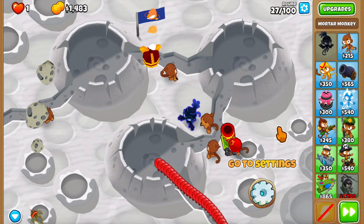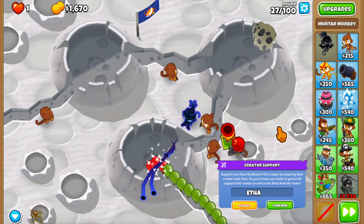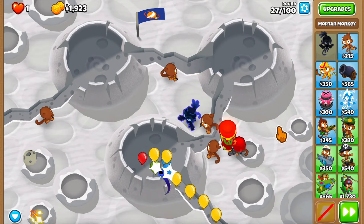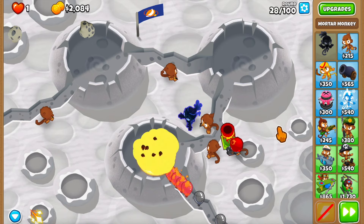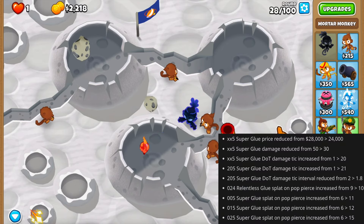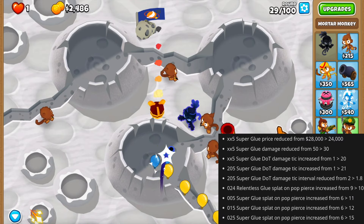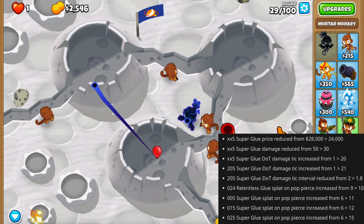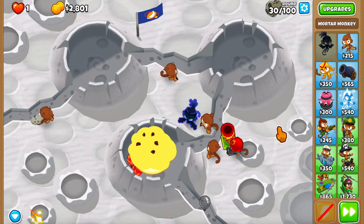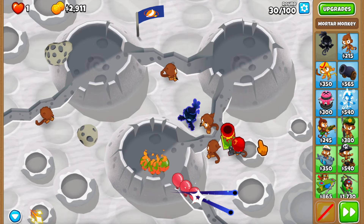My question is: are we not going to have extra damage sources to proc this thing anyway? I feel like we are, so I'm not exactly sure if this DPS change is going to change anything. Something actually really interesting happened with the middle path crosspath - the 0-2-5 now gains extra pierce per explosion, meaning whenever it explodes the stun is going to affect a lot more bloons, which I think is very nice.